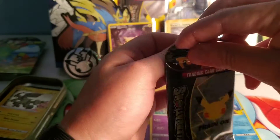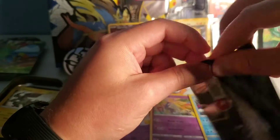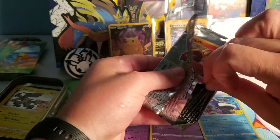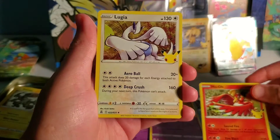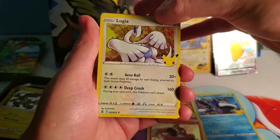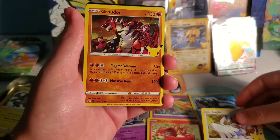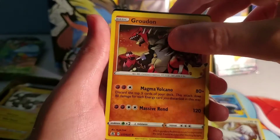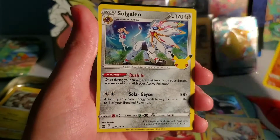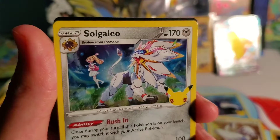So far, Bob, you're beating me — because I ain't pulling it. You got a retro card. I have a Ho-Oh. A Lugia. Nice Groudon — the Groudon with the Team Magma, that looks really cool. And then a Solgaleo — man, the art is beautiful, dude. Look at that. That's really beautiful.